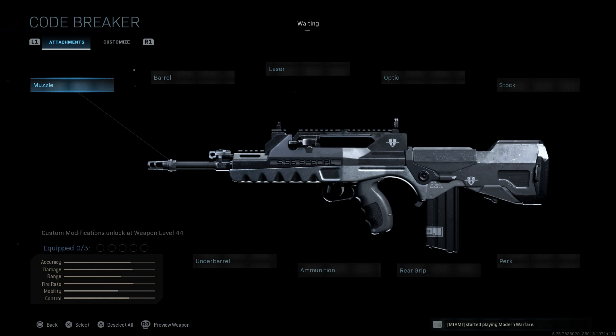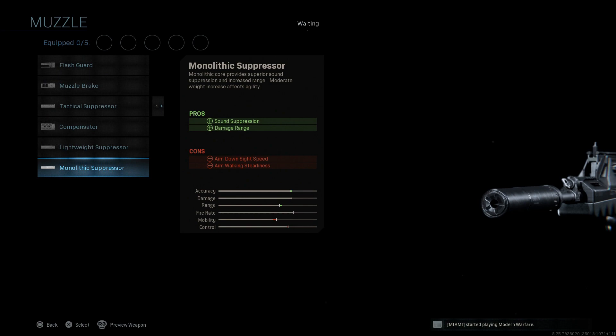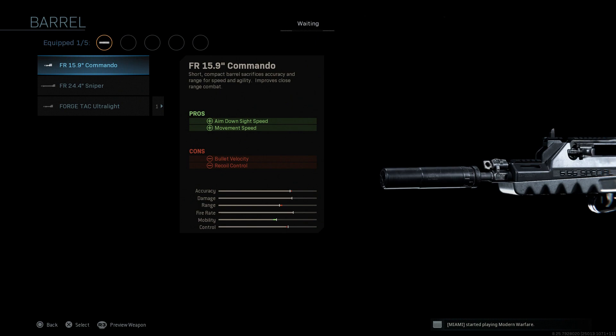We're using the Code Breaker blueprint here — I believe this was one of the Season 3 or Season 2 Level 155 ranked reward. For the muzzle, we're going to run a Monolithic Suppressor. This will be kind of the theme on all these builds for Warzone — it keeps us off the minimap, assists with sound suppression and damage at range. The cons are ADS speed and aim walking steadiness.